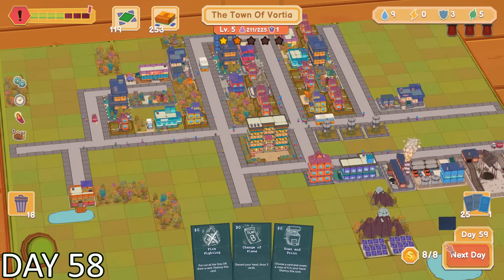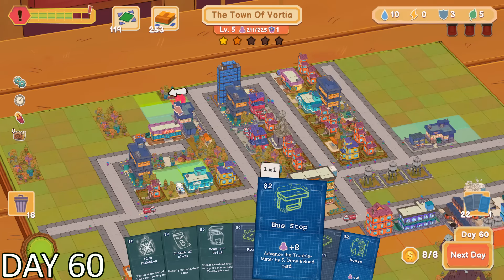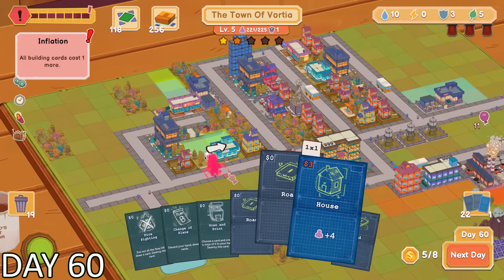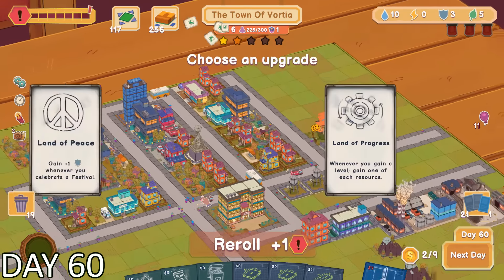Looks like the situation is back under control. Oh wait — we don't have any electricity. It's not the end of the world because I'm not at negative electricity. If I was, then we would get a red alert alarm. But in this scenario I'm not, and I could still raise my electricity level before it becomes negative. So as long as I make it a priority to get more electricity and not end up spending any more, I think we'll be set.